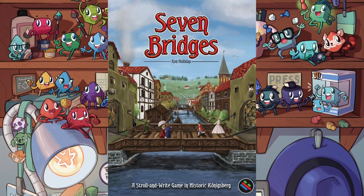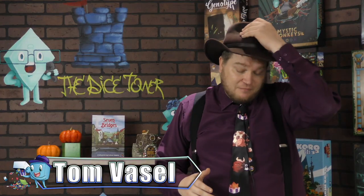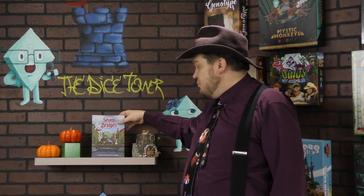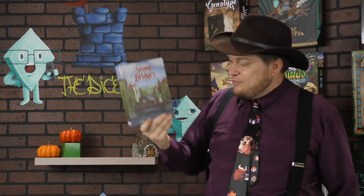It's time for another Dice Tower Review with Tom Vassell. Hey everybody, I'm Tom Vassell and today we're taking a look at Seven Bridges, which takes place in historic Königsberg. It's called a Stroll and Write — it's a Roll and Write, but they call it Stroll and Write, and I don't dislike that name. This was definitely a Kickstarter, and in this one you're drawing on a map, a walking path or a driving path or a cycling path through Königsberg, trying to visit historical landmarks and score points. That's how you win. Here's how you play.